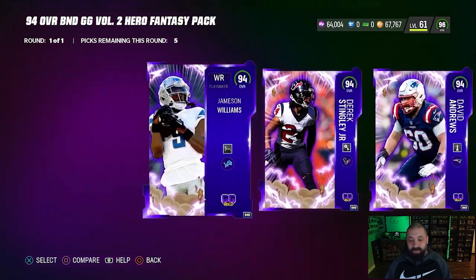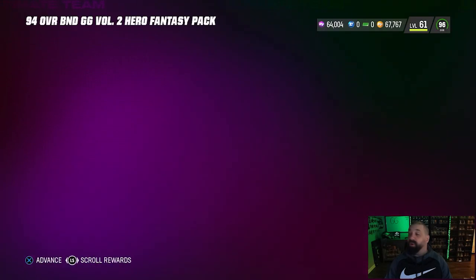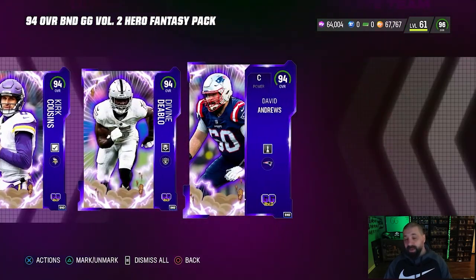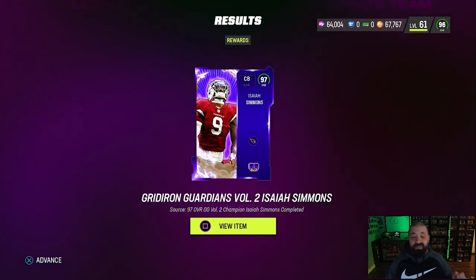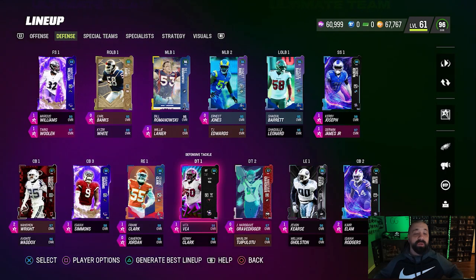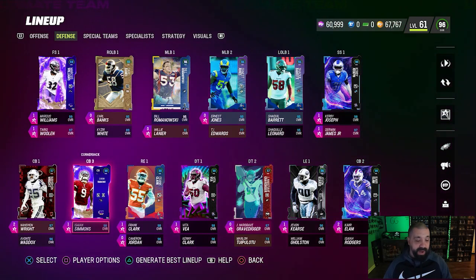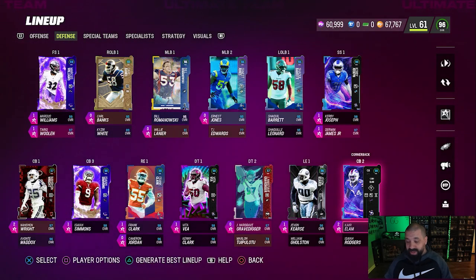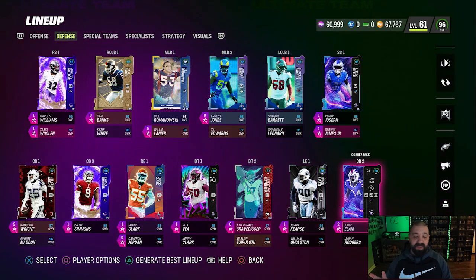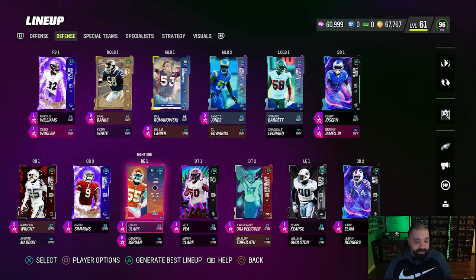We also get the 94 overall BND pack from the set, but none of these cards are upgrades for us right now — normally we'd build the offensive line with Michael Winn or David Andrews, but even those wouldn't be upgrades. We'll just take the random 94s to the binder for a quick sell. On the depth chart, Isaiah Simmons gets Mid Zone KO for one AP and Strip Specialist for zero AP. Kair Elam has been extremely good — Acrobat, Deep Out Zone KO, and Pick Artist for two AP total. Six-foot-two with 97 speed, he's made a ton of plays.